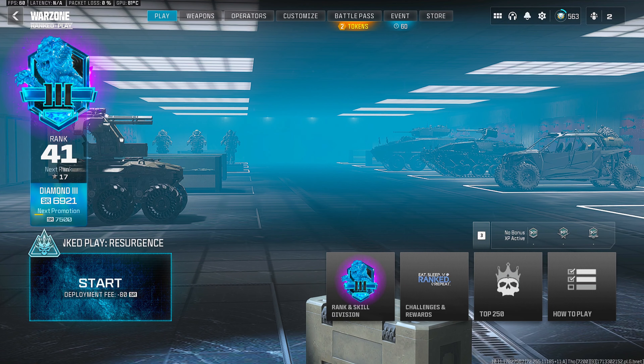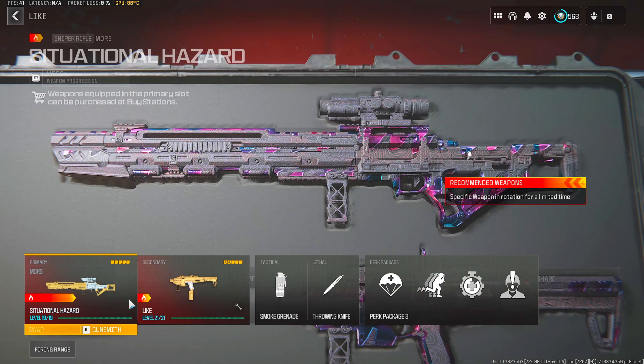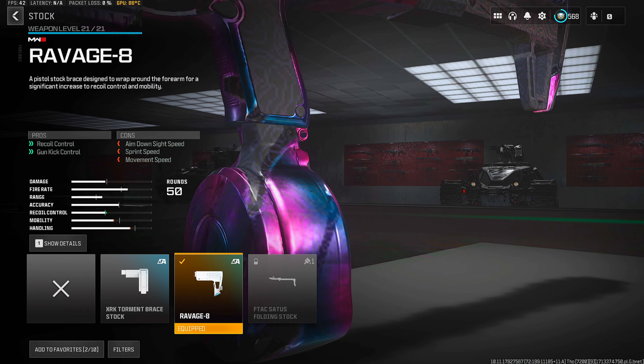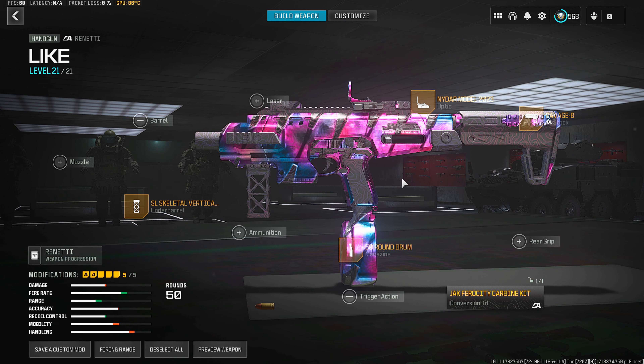Let me show you guys the Renatti loadout I'm using in today's video. It's a bit off-meta but it's quite broken still after the nerf. I use an underbarrel instead of a muzzle — this underbarrel helps with recoil control and ADS speed. We also have a stock for recoil control, 50 round mag, and an optic. And of course we can't forget the conversion kit that makes it fully auto. I hope you guys enjoyed today's video — if you did, make sure you drop a like and subscribe, and I will see you guys in the next video. Stay safe.